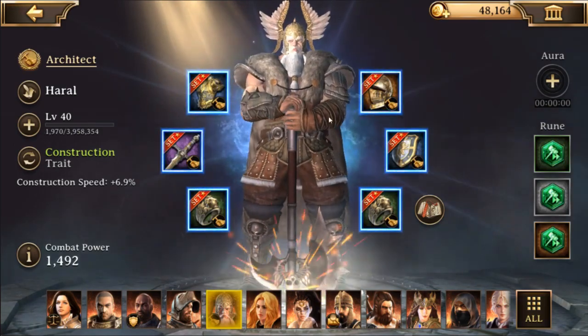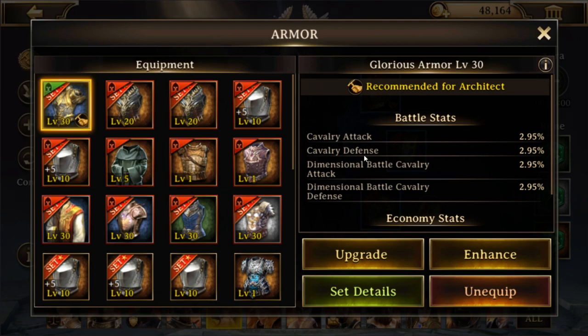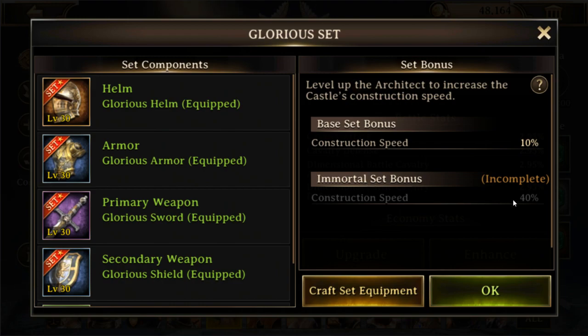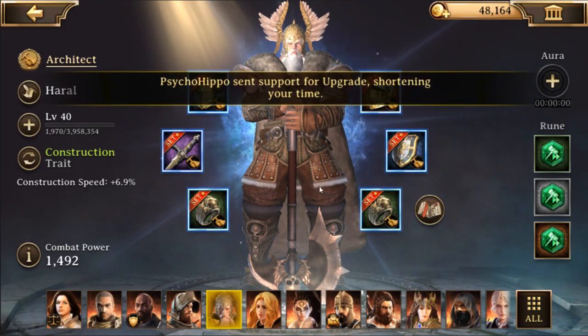For the construction hero, I've got him set for construction speed with construction speed runes and the glorious set, which is the construction set. The base set gives construction speed, and at immortal grade it's again construction speed. The nice thing about this set is it gives that percentage construction speed buff but also a static amount of construction time removed - in this case 25 minutes off for the blue armor chest piece.